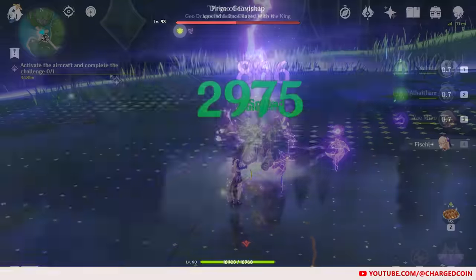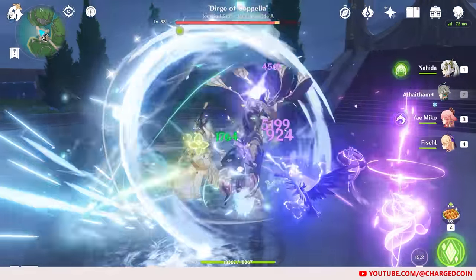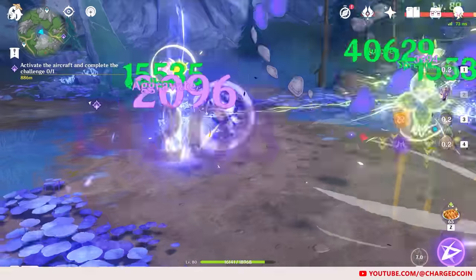Other Electro characters such as Fischl, Yae, and Raiden are way better, and I would rather you build them than go for Keqing, as much as I like her Twin Tail design.